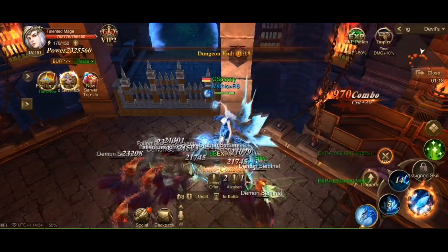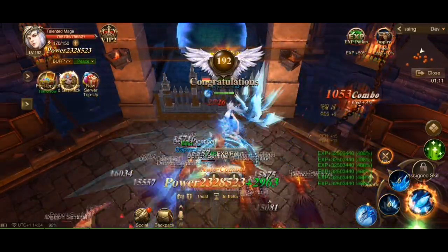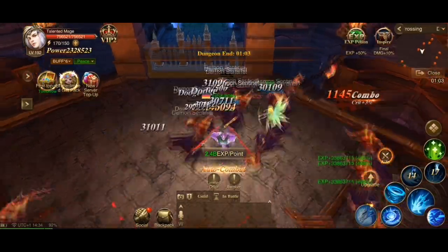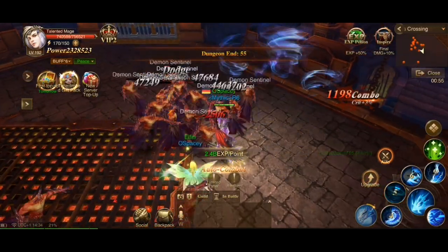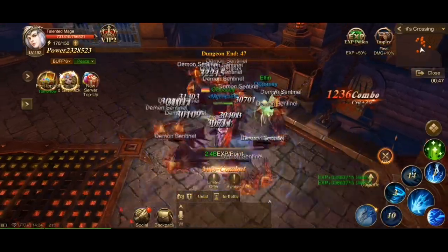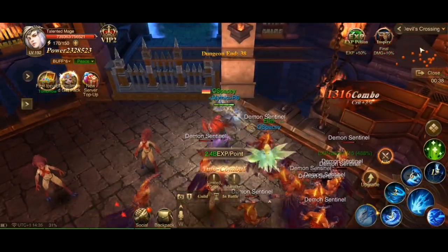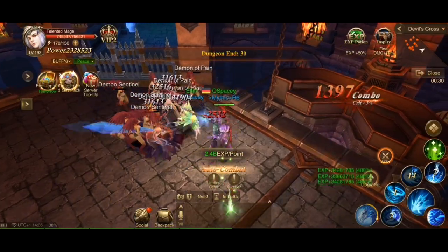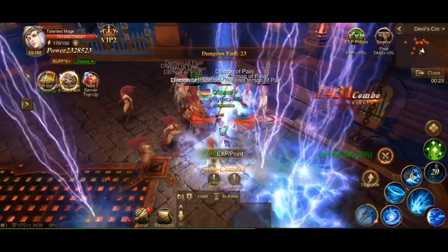One other number that you don't want to see pretty often are those red numbers — this is the damage that you're taking. Be careful not to have your health gauge depleted very fast. Your attacks, all of them, can be stacked in combos, and combos increase your chance to land a critical hit. More critical hits means dealing with your enemies much faster and means a higher score in dungeon runs. You might also notice I'm not doing anything — that's because we're in auto combat mode. It can be handy for studying what moves work together, but your character will not move around the map so actively to avoid hits.